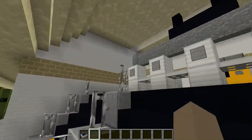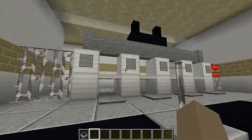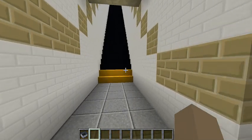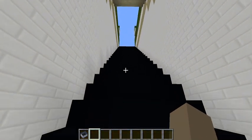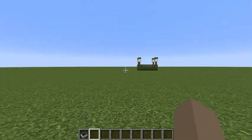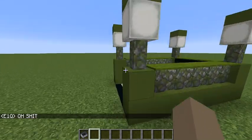We have the stairs here and the turnstiles. So that's pretty much it for the uptown platform. Once again, the MetroCard vending machine here. Let's head over to the downtown entrance and downtown platform.